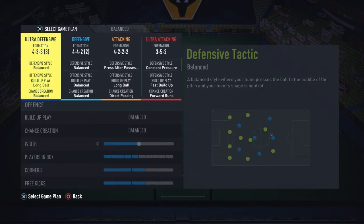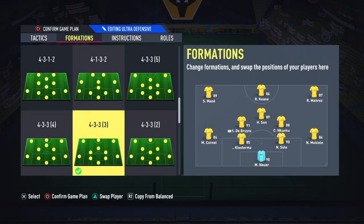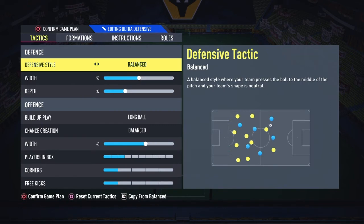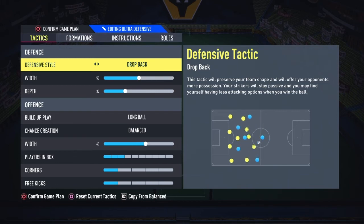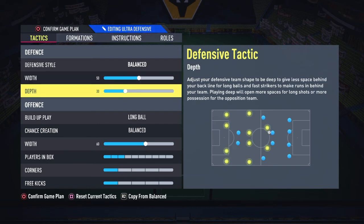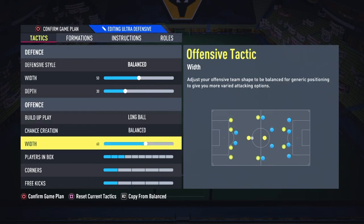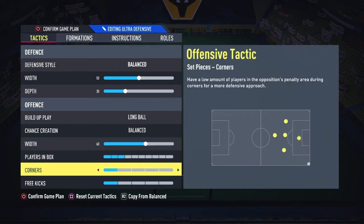When I'm trying to see out a very tough game, I switch to the 4-3-3 brackets three — probably the best for me to close out a game. The defense is on balance; I don't go to drop back because we'd just invite too much pressure. We press reasonably but stay compact. Width is 50, depth is 30, long ball for build-up play, chance creation on balance, and attacking width on 60 — I want players wide so when I get the ball I can time-waste a little bit. Players in box on three, corners and free kicks on one.